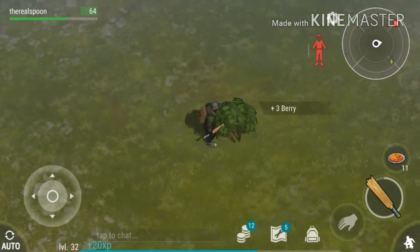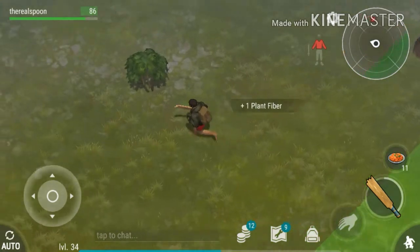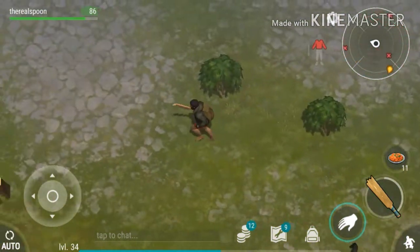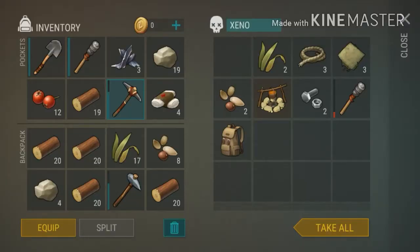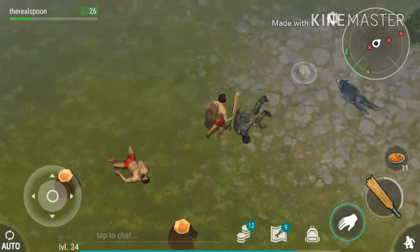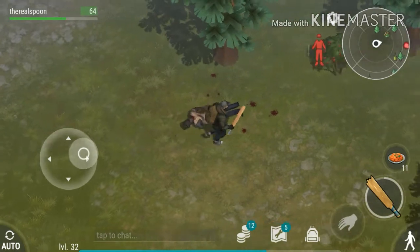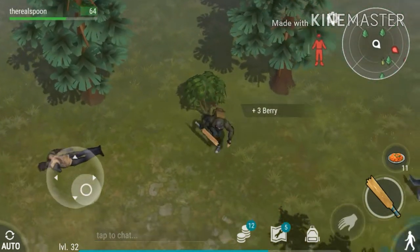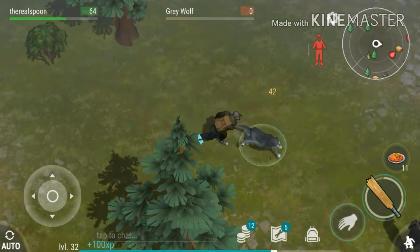The next time you farm, I want you to loot everything even if you don't want or need those resources, because by doing that you'll gain a lot more experience. You can just delete the resources you don't need afterward. For me, the best way to level up is by farming, and that is why I want you to go to the yellow zone instead of the green zone, because the yellow zone has a lot more to offer in terms of resources and zombies.